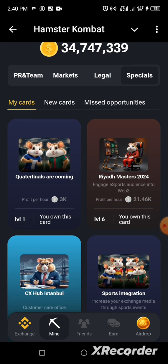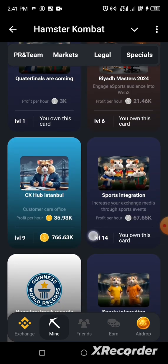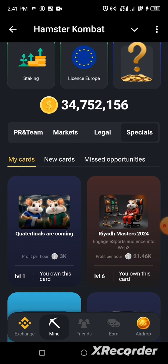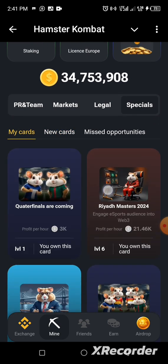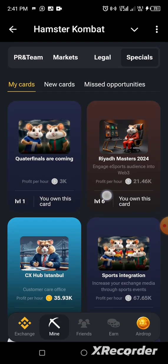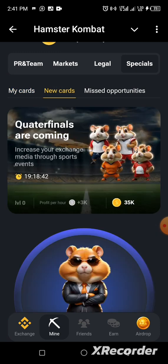If you find yourself in this scenario where the card is already owned, the card needed to complete today's combo is located under New Cards. Tap on 'New Cards' and you will find today's combo card there — not the ones already in your card section. Go to New Cards, find the card, and click on it.